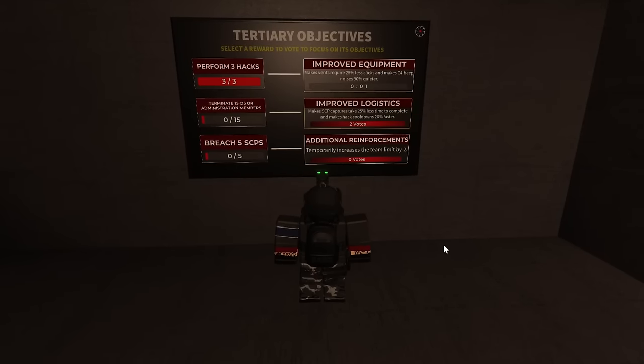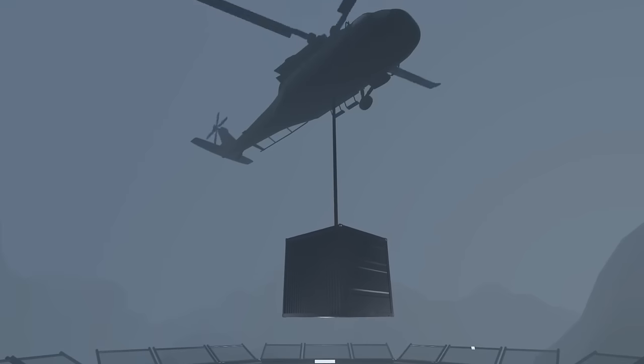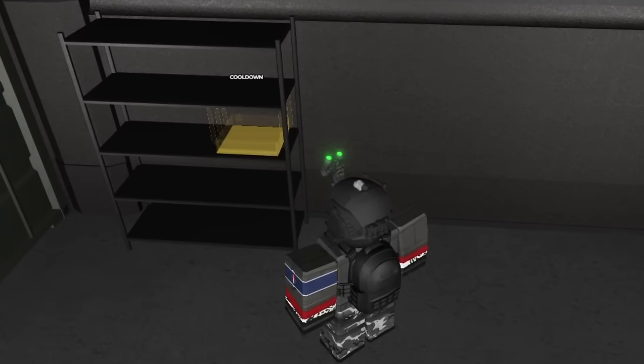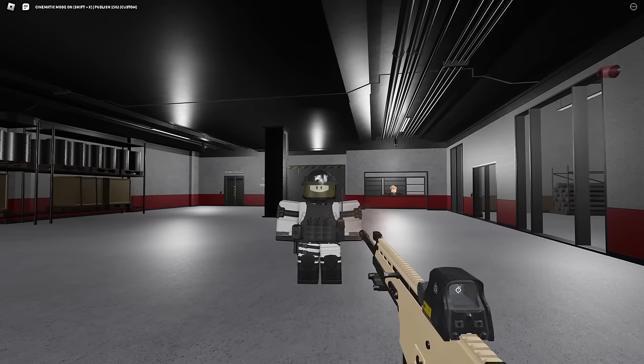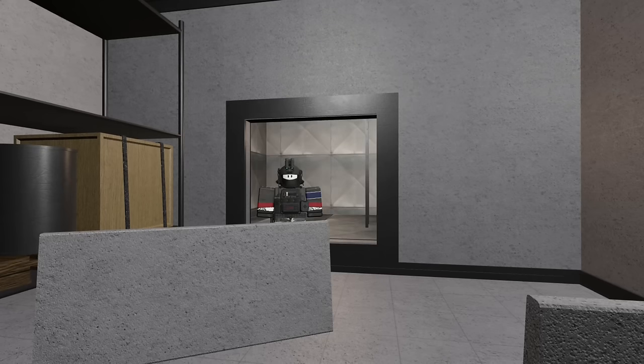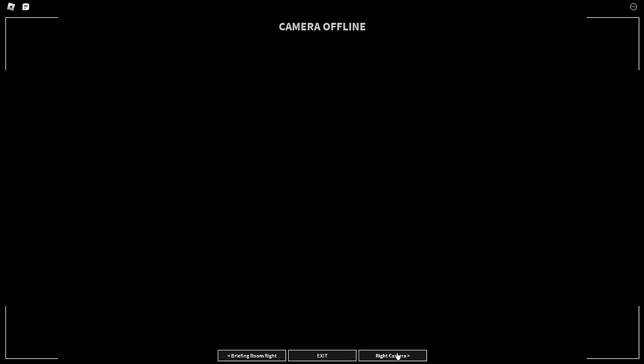Now let's move on to Improved Logistics. Once you complete your objective, SCP captures will take 25% less time, and hack cooldowns are 20% faster. There is another objective called Network Offline. Once you complete your objective, the Intelligence Agency event alerts will be disabled and all cameras will go offline.